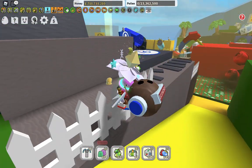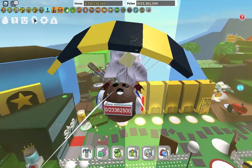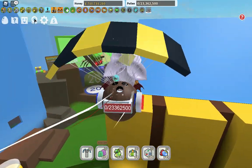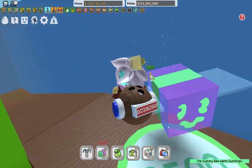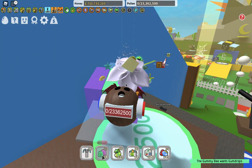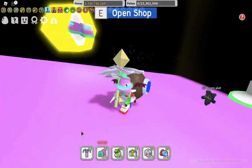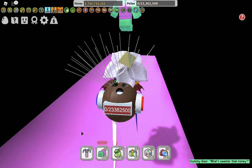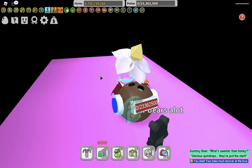The next area is in Gummy Bee's lair. You need to be a goo hot shot, and you also need to use a gumdrop to go in. Here's the glue dispenser, the gummy mask, and the gummy boots. Just move forward and get the star jellies, and use that to get out.